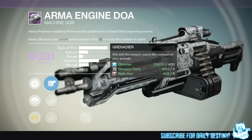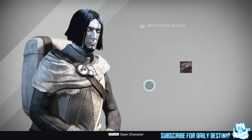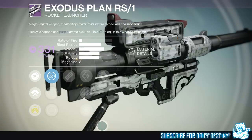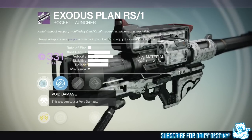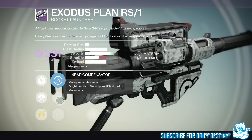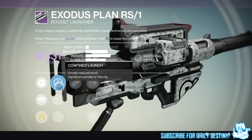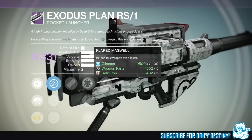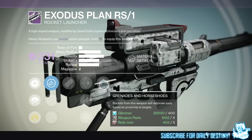Next weapon from Dead Orbit is the Exodus Plan RS/1, which is a rocket launcher you can obtain right now before House of Wolves — so it isn't new. We have Counter Mass, Linear Compensator, and Confined Launch. Next up we have Tripod — this weapon's tube can hold three shells. We then have Flared Magwell, Feedstock, and Snapshot. Last up we have Grenades and Horseshoes — rockets from this weapon will detonate early based on proximity to targets. That's a rocket launcher I will be busting my ass to grab.